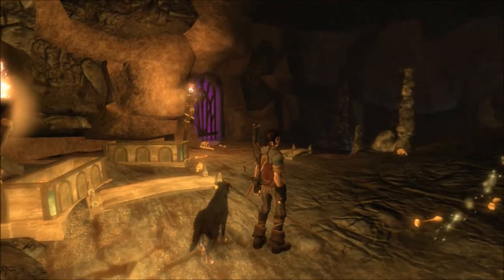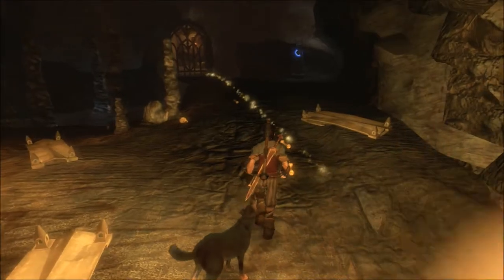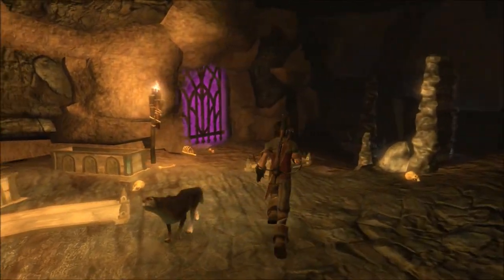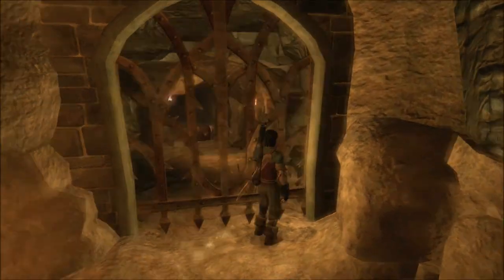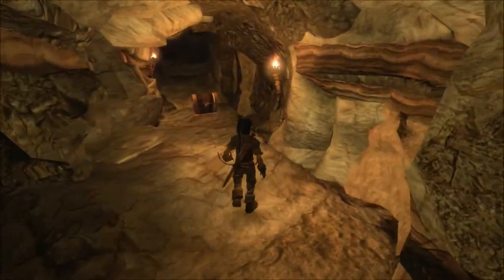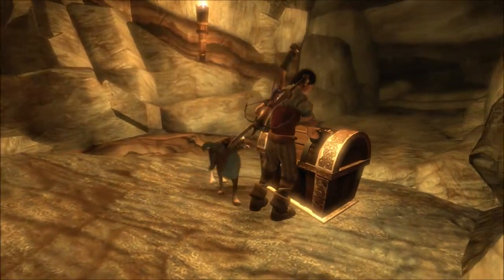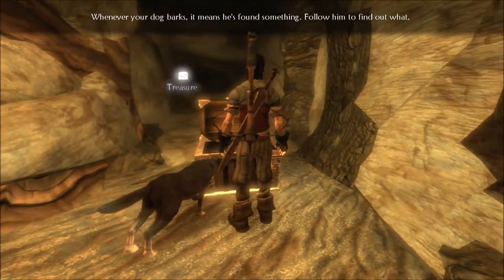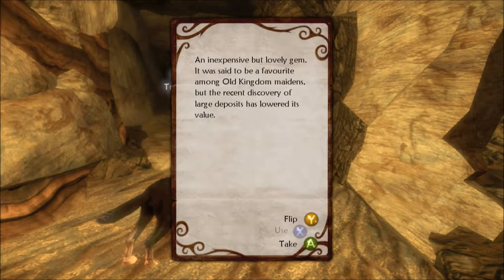Alright, what do we got over here? A couple of coffins it looks like that have been opened. That's not good. Can I open that? Yeah. Beautiful. Got a treasure chest, which is always nice to get. Thanks for eventually noticing, dog.